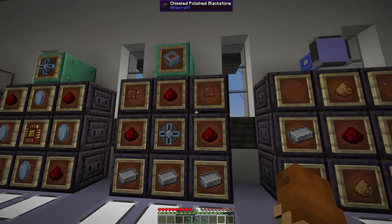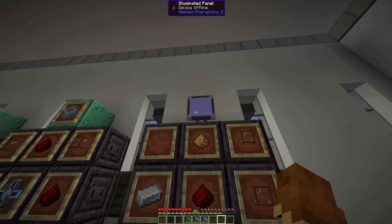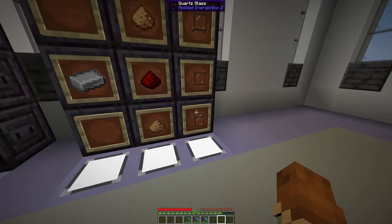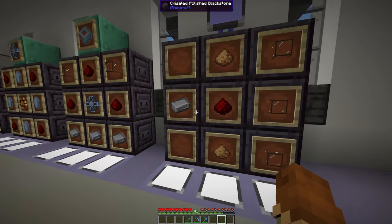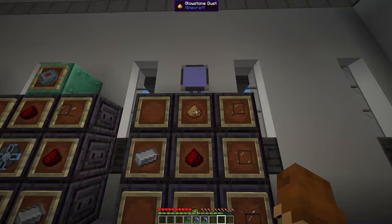Of course, once you have a whole system going, you need to actually access everything in it, so you're going to need some sort of access panel. To do that, first you need to make a basic illuminated panel — that's some Quartz glass, some Redstone, some iron, and some Glowstone. You'll have to run back to the Nether to get that Glowstone.